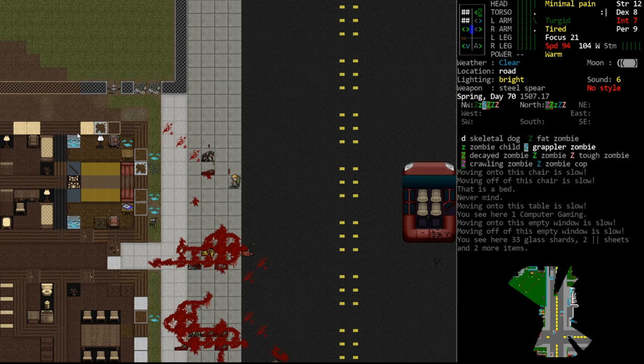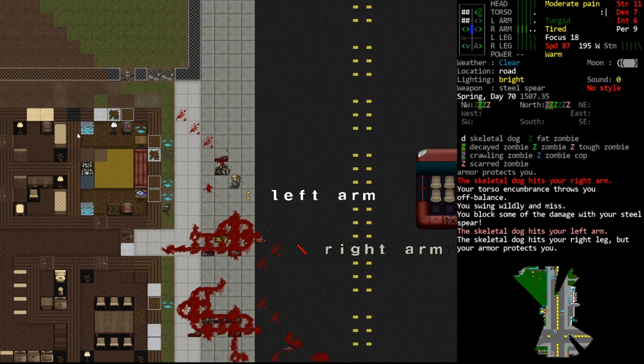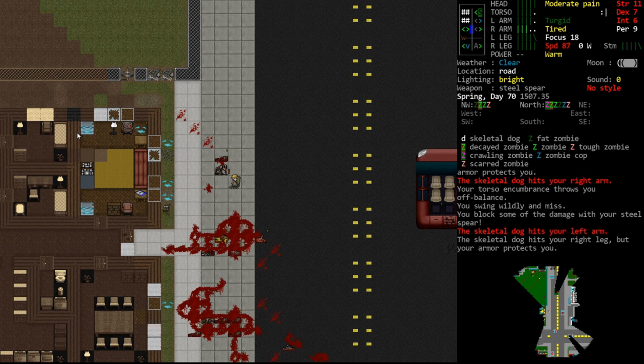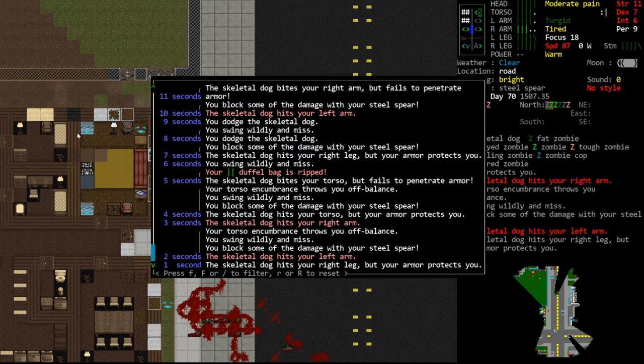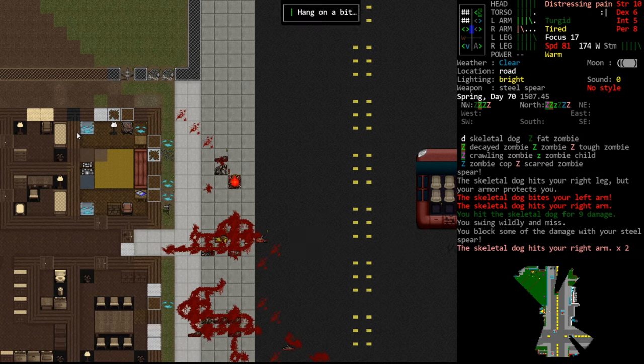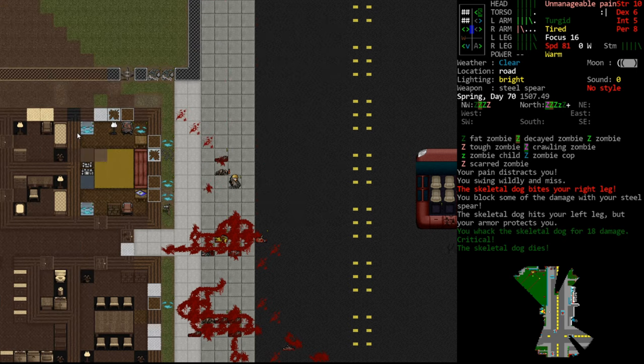Back to clearing out enemies. The skeletal dog really wants to come play - he's pretty resistant to piercing. Why am I missing every shot? Torso encumbrance. I'll drop my bag - this will take some time and we're going to get hit, but it will enable us to hit him. We're missing so much because of the bag weight on our torso. The encumbrance gets bigger the more stuff you're carrying.